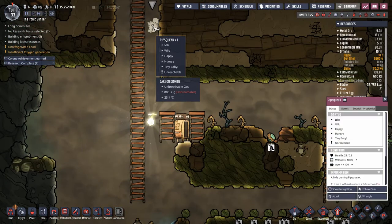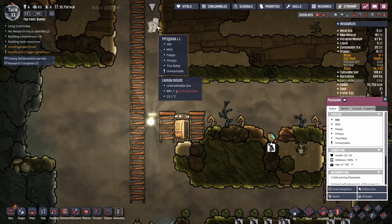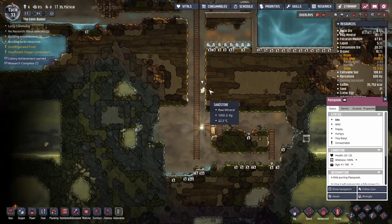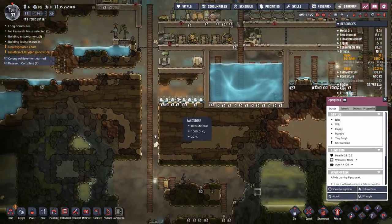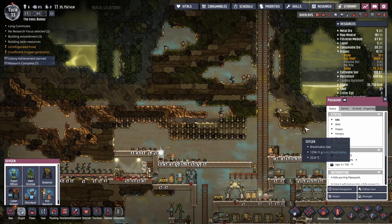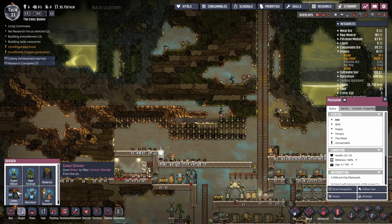What the hell is that cute thing? A pipsqueak — that's adorable! Where did that come from? I don't think we can interact with animals right now. Okay, I'm getting super sidetracked. Slime lung, carbon skimmer — glad to know that exists.